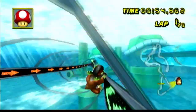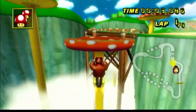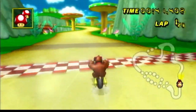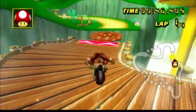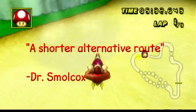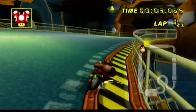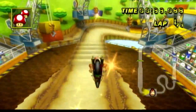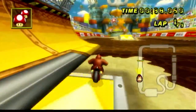Mario Kart Wii is a game that is absolutely littered with shortcuts, and I'm pretty sure that doesn't come as a surprise to any of you. Now, in a game like Mario Kart Wii that's so littered with shortcuts, it's important to know the actual definition of what a shortcut is. According to the Oxford Dictionary and apparently Dr. Smallcox, a shortcut is a shorter alternative route. And to make things simpler in the context of Mario Kart Wii, anytime we cut off a part of the minimap, that means we're taking a shortcut.